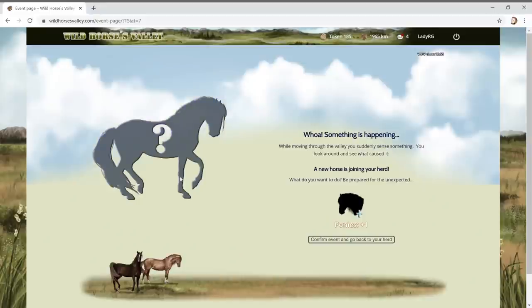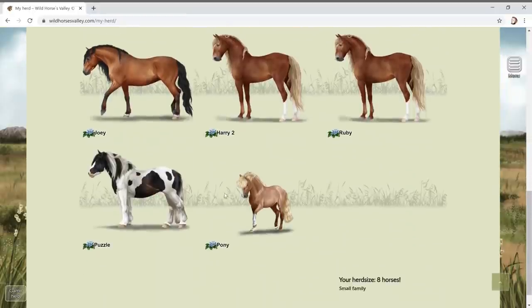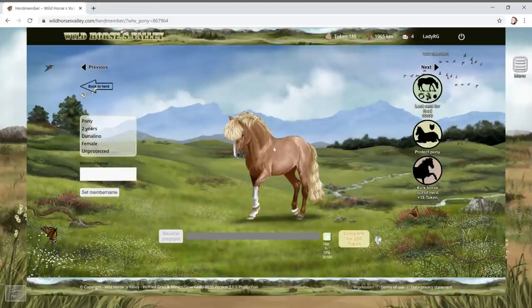We haven't found any little companions yet. We got another new pony! Who are you? You are so cute - what breed is this? It kind of looks like an Icelandic to me. Two years old, a Donnellino female. She's really cute - let's call her Honey! I love her. Let's send her out for some food.